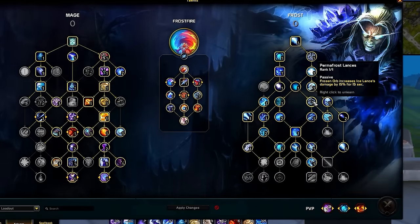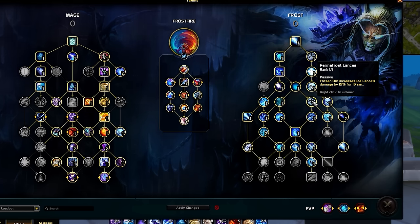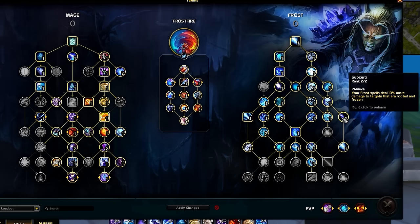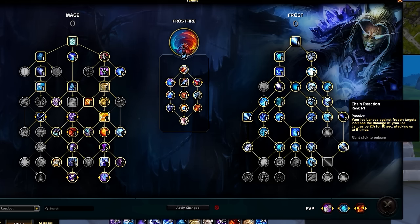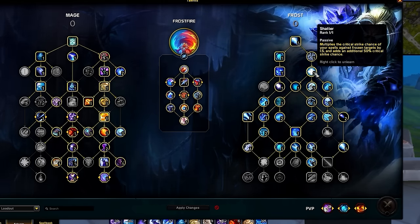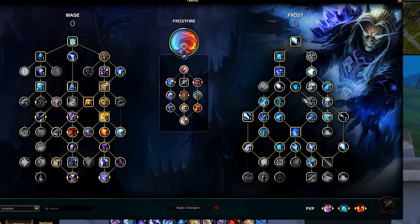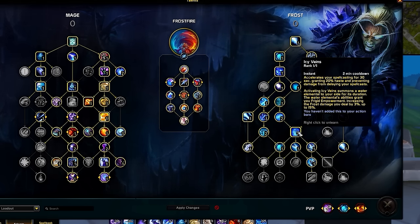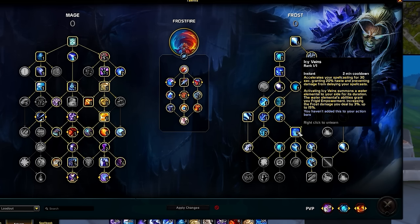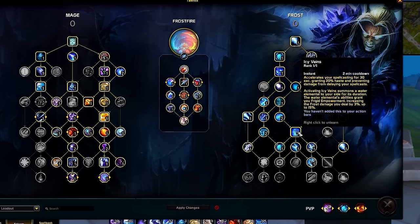On the Frost side, major highlights include Permafrost Lances, which makes Frozen Orb more worthwhile for more Ice Lance damage. Sub-Zero adds more damage to your spells if you attack targets in any Frozen Root effect, making it important to apply this during burst whenever you can. Chain Reaction may change up your rotation in cases where you want to maintain the damage buff for Ice Lance. Shatter is how we crit our spells as long as the target is frozen. And Icy Veins remains our most notable offensive cooldown, now activating a Water Elemental for extra damage while accelerating your haste and preventing cast delay from enemy damage.